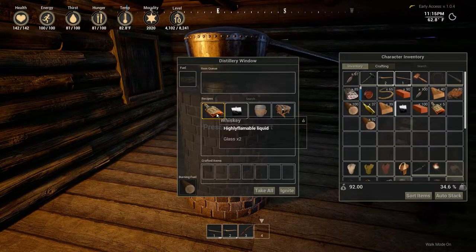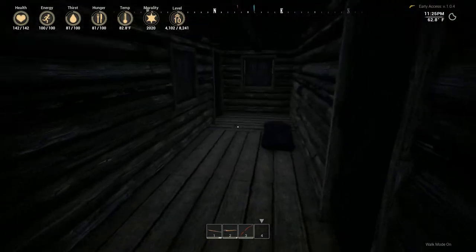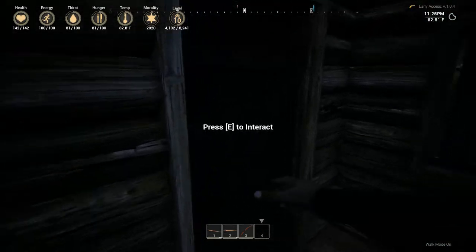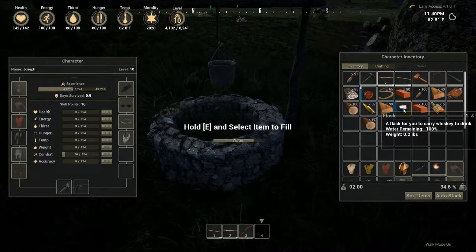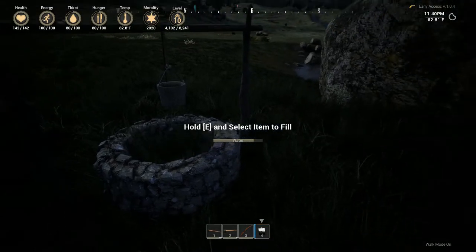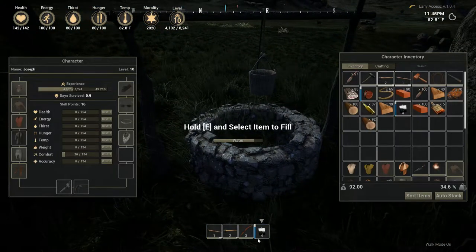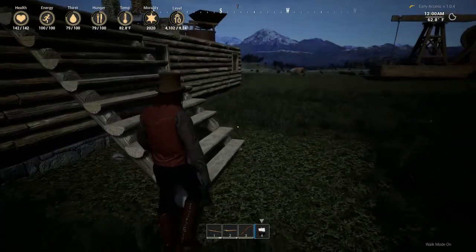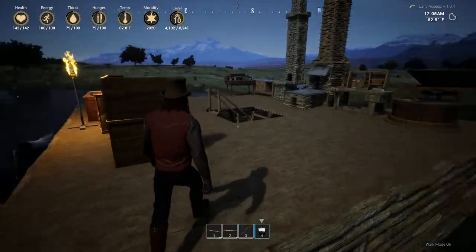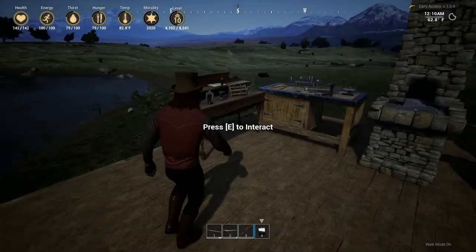That is the still, and you're going to need this whiskey to make Molotov cocktails anyway. I don't know how to fill this flask. Let's see if it will let me fill it from the well — it will let me fill it from the well. So I can fill the flask from the well, but that's not whiskey. As of right now, it looks like the flask is just a water container, which is kind of a shame because I really wanted to see what the whiskey did. That's probably not implemented yet.